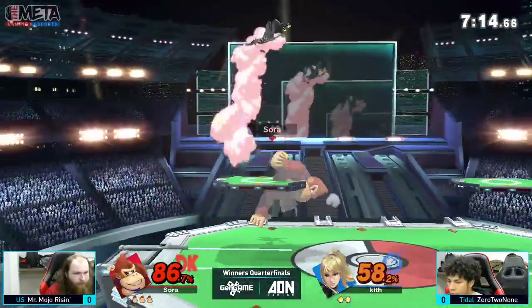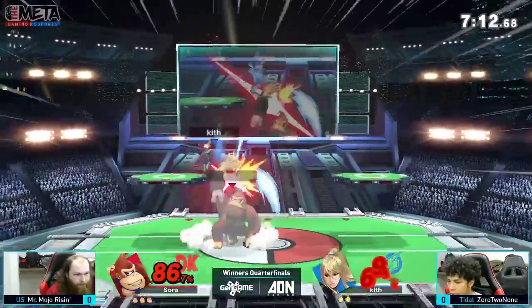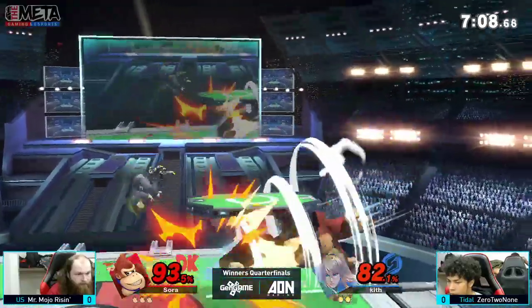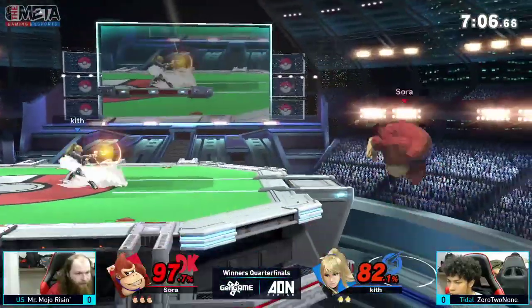Yeah, the Zero Suit Samus pick — great parry and a good up-B out of it. Up-tilt, air-dodging away, but keeps hitting him with the up-air. Ooh, try to go for a reverse Donkey Punch to get him out of it.